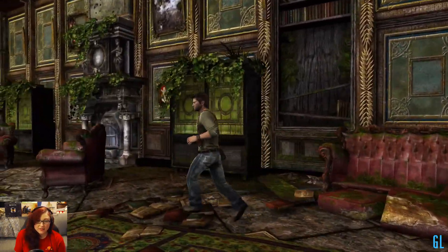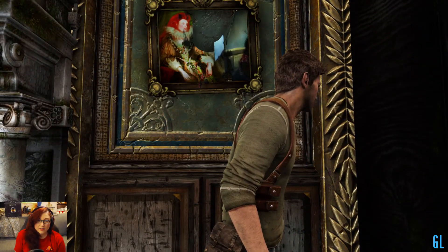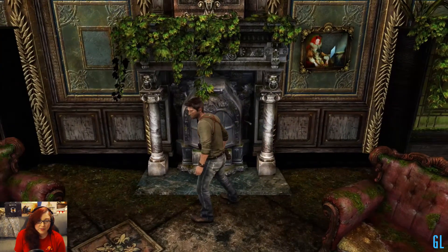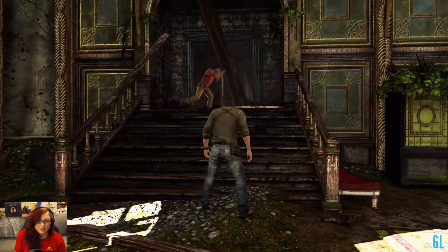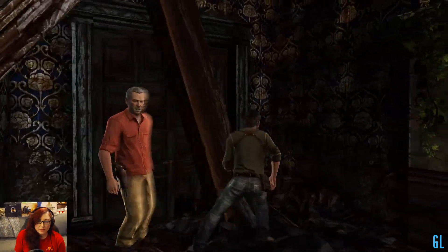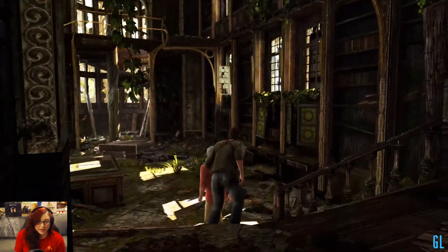Look at that pink couch. Where do we gotta go? Oh wait, is that a... It was brightly colored, so I thought it might be important. Do you want some help? Leverage? Oh, okay. I gotta go up.